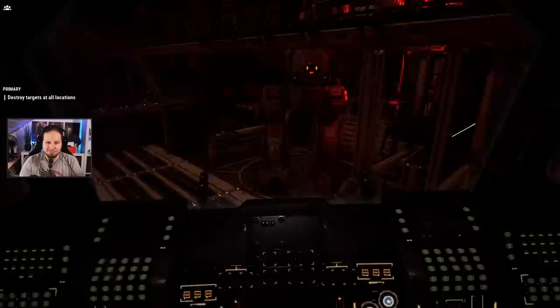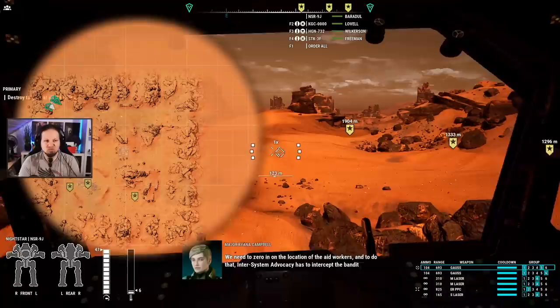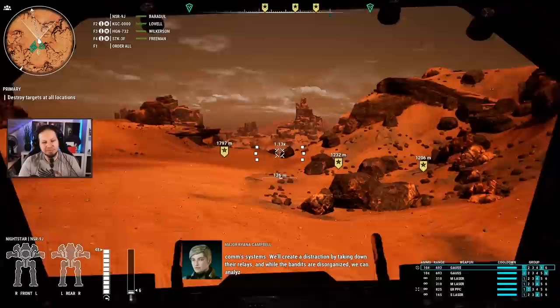I'm looking forward to this — I want to see how this works. Just going in very, very carefully, destroying enemies at range before they can actually reach us — that's the battle plan. We have five Gauss rifles here. We could probably also afford a PPC mech. We'll create a distraction by taking down their relays, and while the bandits are disorganized, we can analyze their communications.